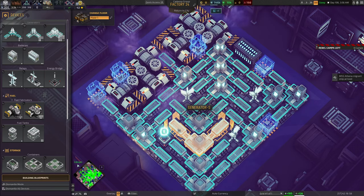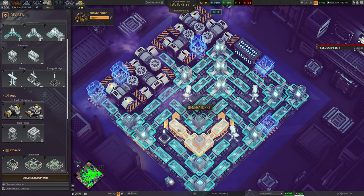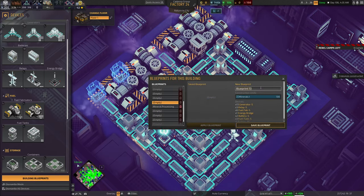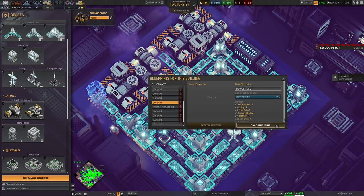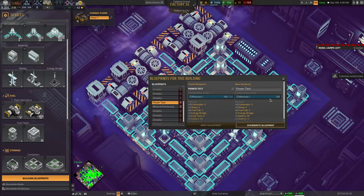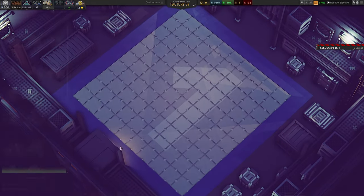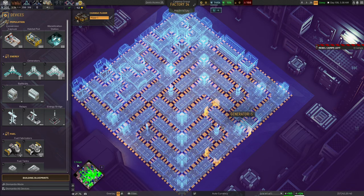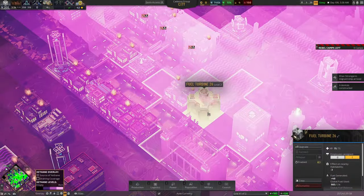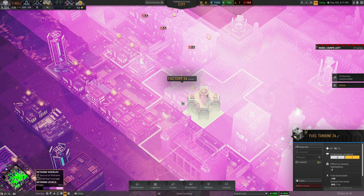This is our very first little blueprint, and I've gone through how to build it. You can choose to take this design forward, or tell me it's a silly build. But if I blueprint this — saving it as 'power test' — we can get a total cost: 100 minerals and two isotopes to actually build the building. If we return to the city and build this again in another factory, I've just made twice the amount of fuel: six generators at seven fuel each is 42 fuel per building, while the original fuel turbine was making 48.